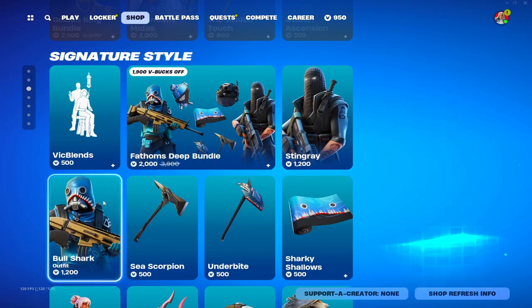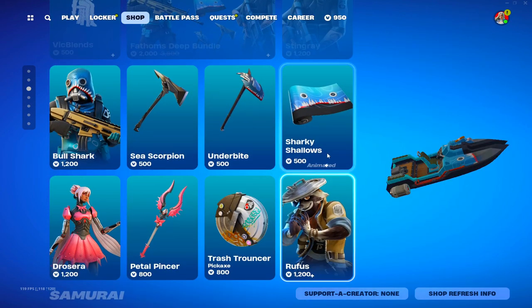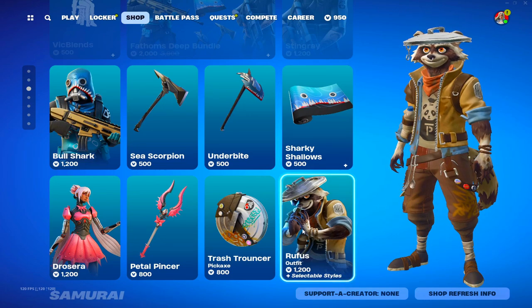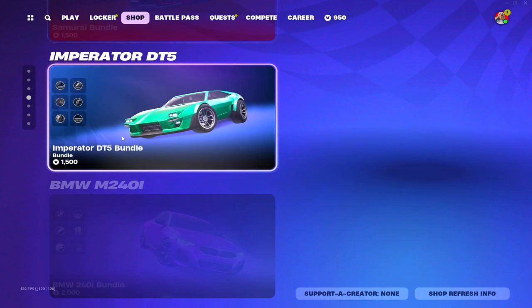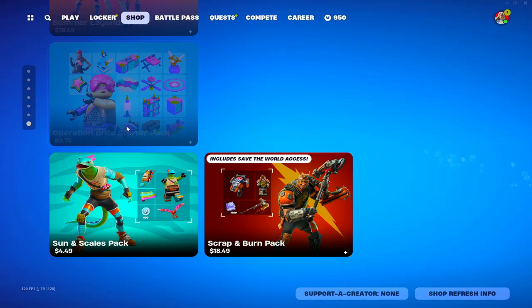We got Stingray, Bull Shark with the Sea Scorpion and the Underbite pickaxe, Sharky Shallows, got Ruffus — whatever that is — a Petal Pincer, and Drosura — not sure what that is, looks like a robot. We still got the samurai bundle, a new Emperor DT5, and that's about it.